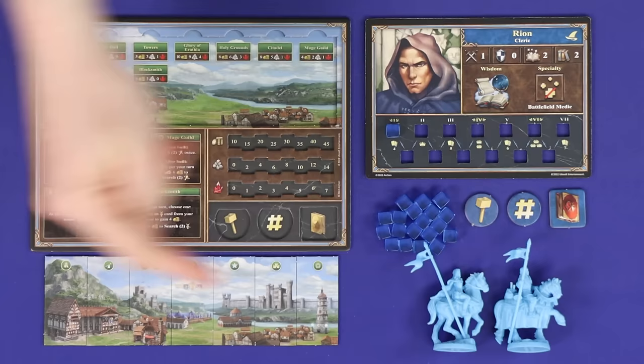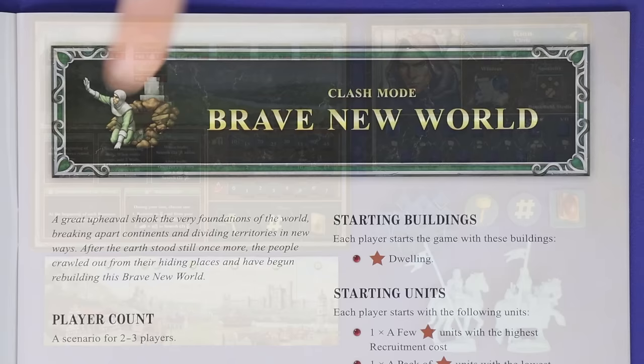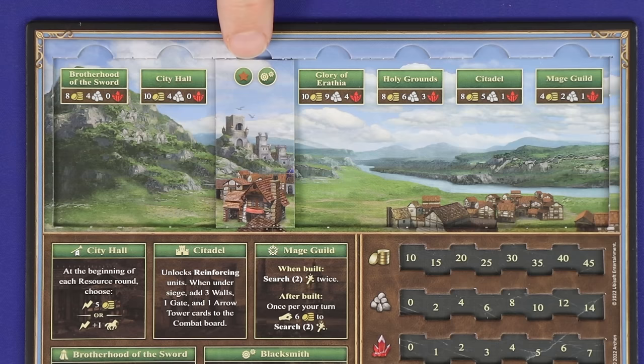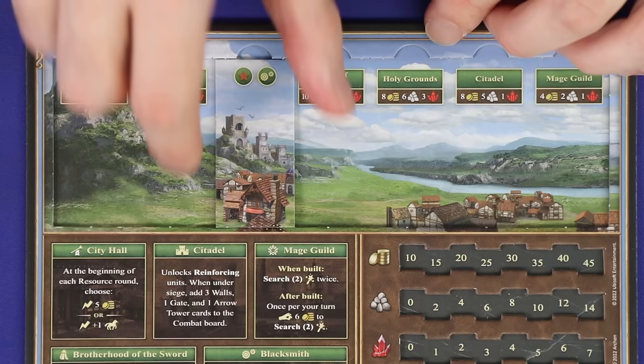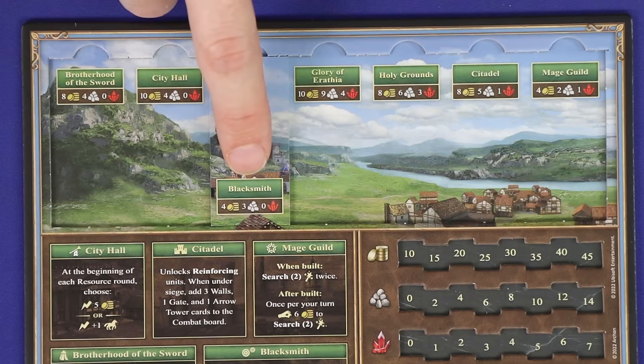Below your town board, lay out your 7 town building tiles so that the image forms a panorama. These represent the buildings you're yet to construct. The mission setup will show you any starting buildings, and you'll move that building to your town board as constructed. Note that a building tile with two icons represents two different buildings. In this instance I start with the bronze dwelling but not the blacksmith, so I will flip this over to the bronze dwelling only side. A circular icon is a constructed building; a rectangle is a building which can later be constructed.